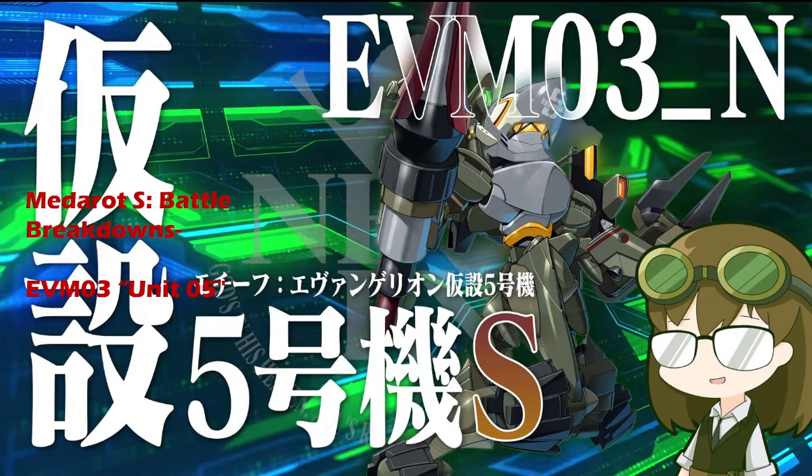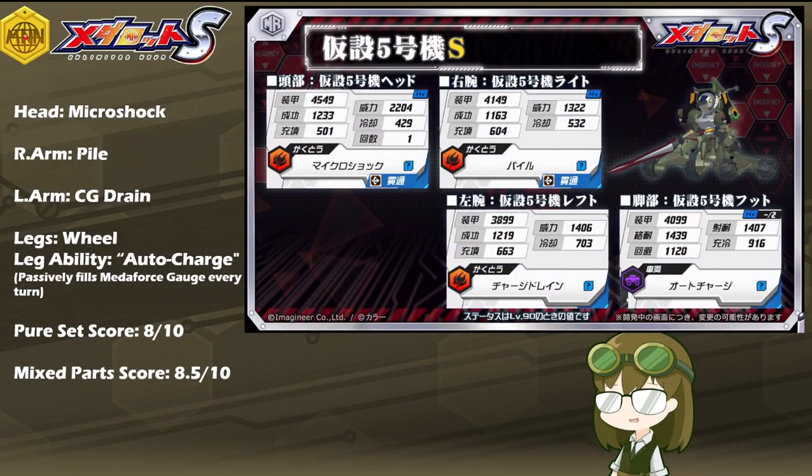It is the fourth model of the Neon Genesis Evangelion Collab of 2023. It is EVM 03, Unit 5, with a kit of Microshock, Pile, Charge Drain, Wheeled Legs, and the leg ability of Auto Charge.